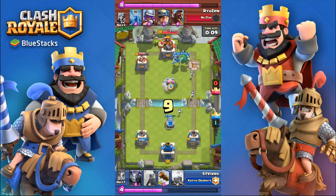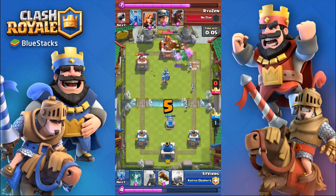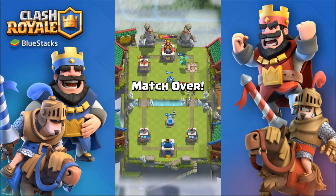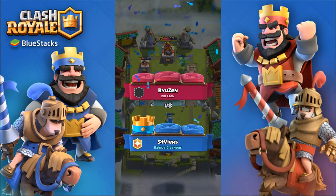I take his tower, and then to make sure nothing sneaky happens in the last time, I place troops in the middle to gum things up. Then I go with a cheeky lightning at the end just to see if I can maybe snag another crown tower. But that's it, that's the game — thank you guys for watching.